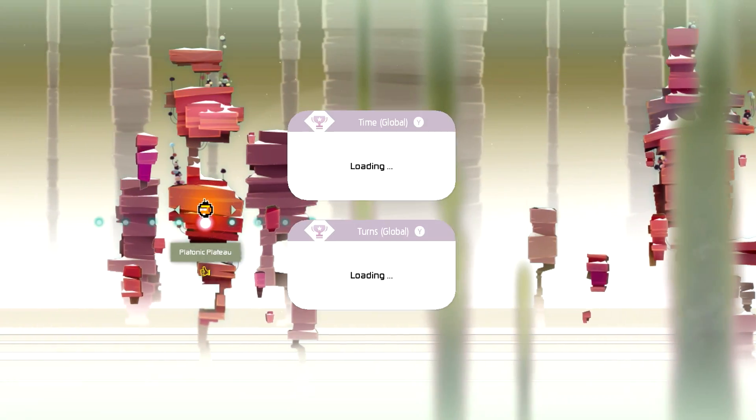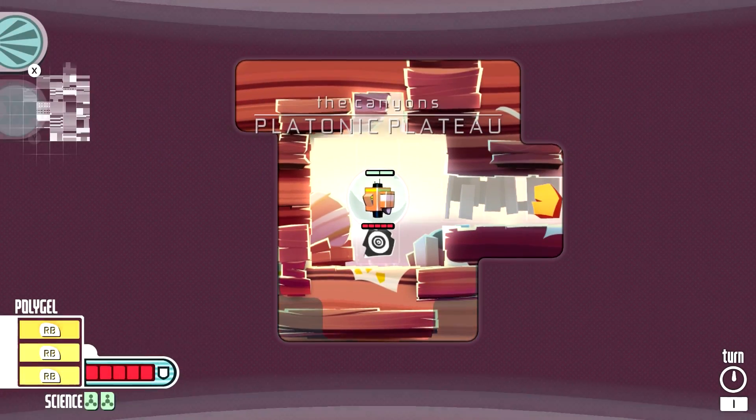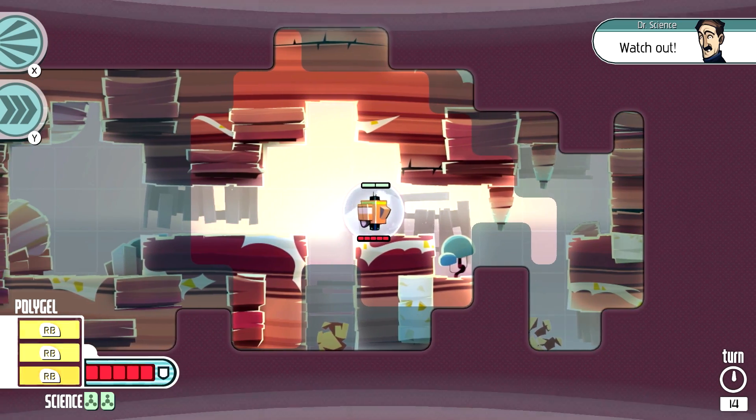We're actually gonna go to an earlier one that we can find, probably Platonic Plateau. Let's go into this one — this is the second zone, so it should have a good amount of what we wanna show. The canyons. A lot of the areas don't really have too much of a visual difference, but it is a grid-based game.